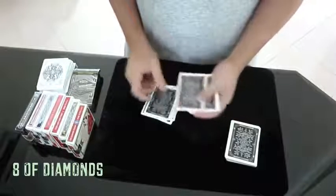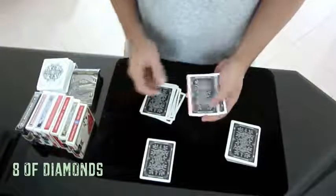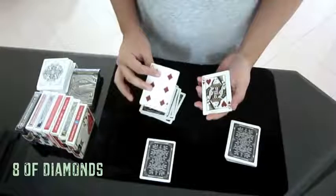As you can see, we have a small packet here and we will have two cards selected from this packet. The value of those two cards will be added to create a random number. I will deal the cards face down one by one and you can just say stop if you like.